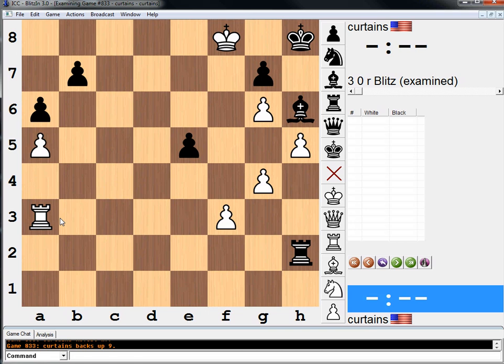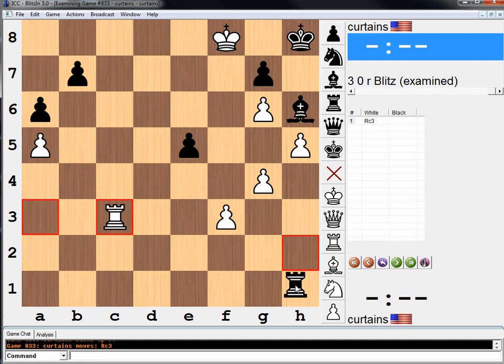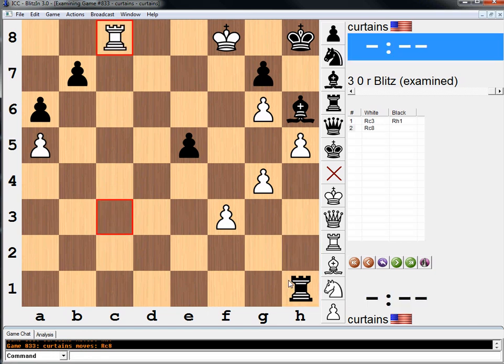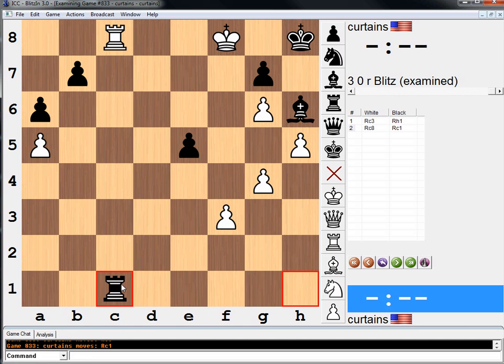Is there another defensive plan? I see another one: rook c3, rook h1, rook c8, rook c1. And next move, black will put the rook on the 7th rank, thereby stopping us from playing king f7 and checkmating him. So that's another plan.